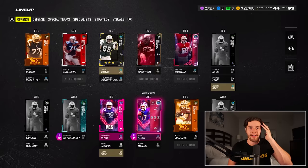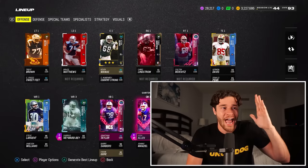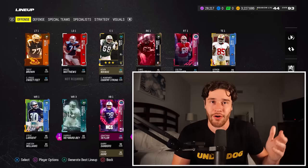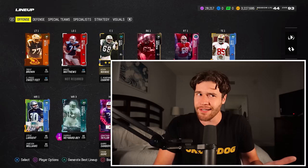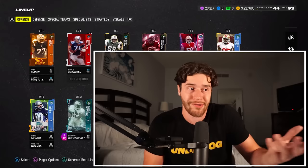Tip number six — this isn't happening today, but when the Super Bowl happens on Sunday, whoever wins the MVP gets a 99 overall player. So whatever position wins the MVP, I might be looking to buy cards at that position. Say Patrick Mahomes wins the MVP — people might sell off their starting quarterback in anticipation of getting that Pat Mahomes card. I'm planning on scooping up some of those. If you're looking to upgrade any position, you can probably buy the best player at that position for a relative discount on Sunday.